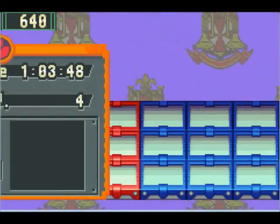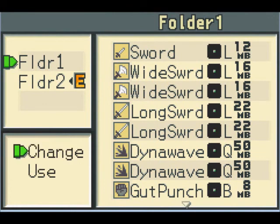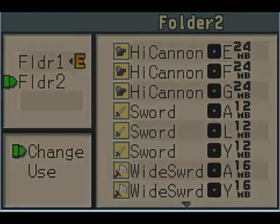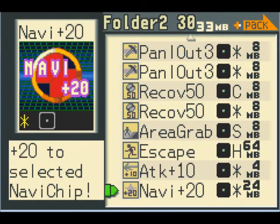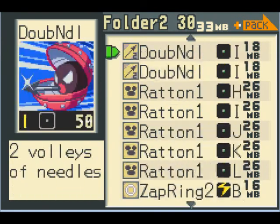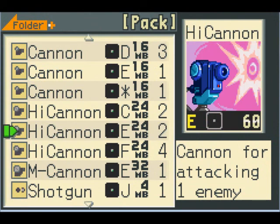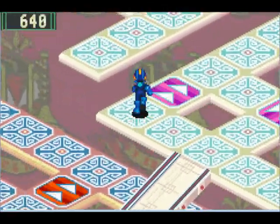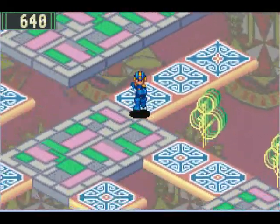These Zeta and Omega class program advances are pretty lackluster, so I would not recommend using them. But since we have the High Cannon chips around, I might as well show off the Zeta Cannon as well, just so we can get it in our logs. Three High Cannons, five-second invincibility — not too bad if you don't have any other program advance options.